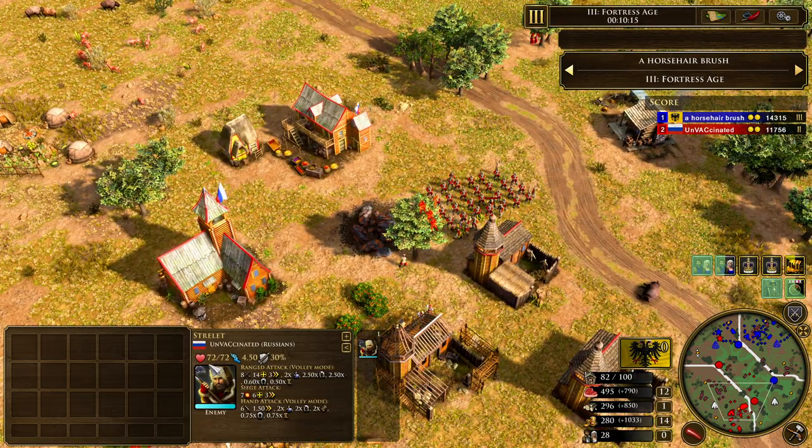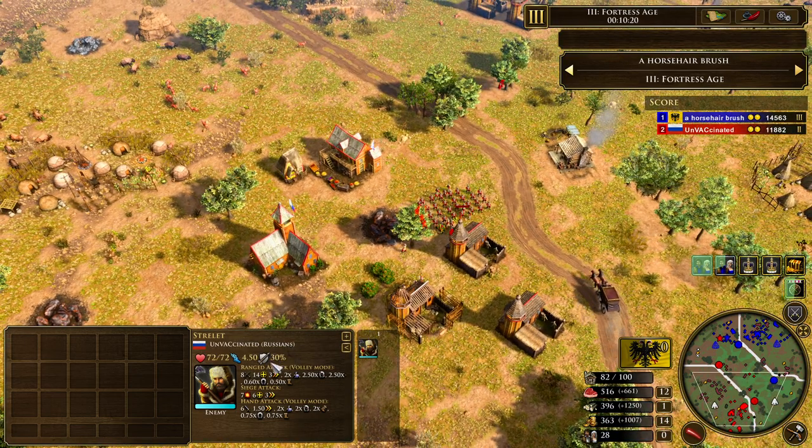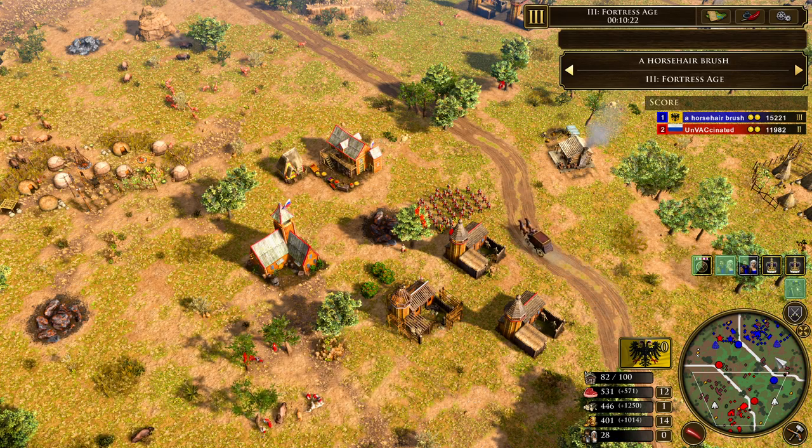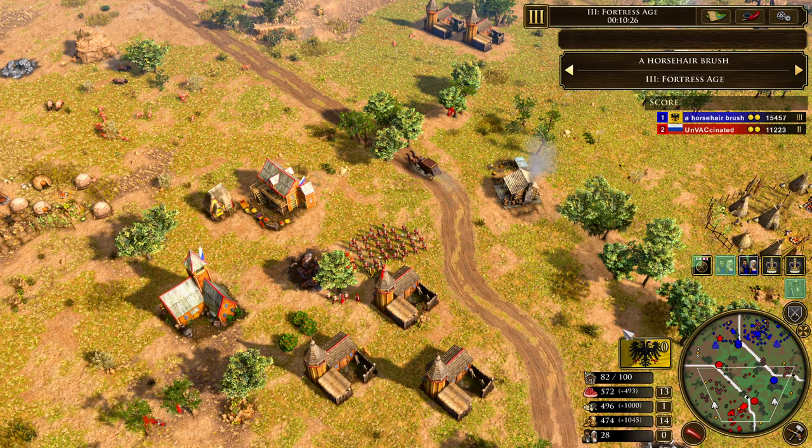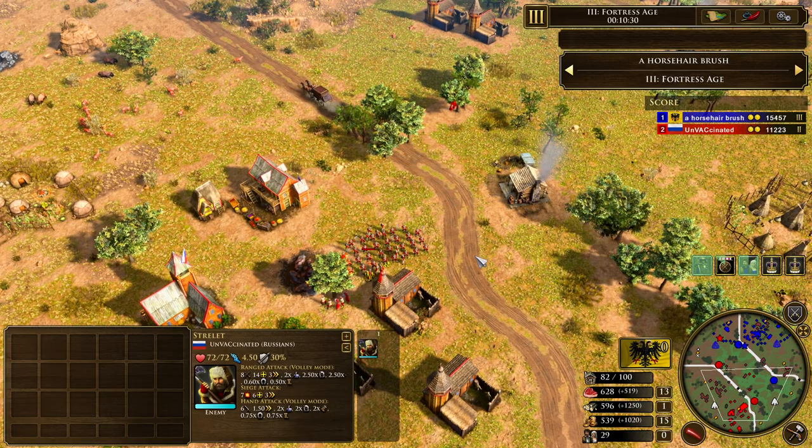Doppelsöldners do get countered by Strelots, but if you can get a decent mass of these and get them up nice and close to the Strelots, and get some serious area of effect damage in, these guys will absolutely slice through the mass — just because the Strelots are so low on HP. Look at this: 72 health. It's nothing, and they don't have any sort of melee defense multiplier. So Doppelsöldners, if they can jump on top of the Strelots, can do a huge amount of damage — they just need to make sure they can get on top of them.